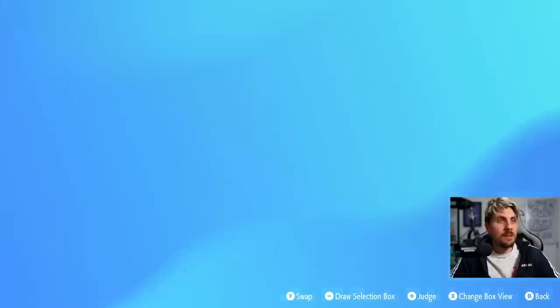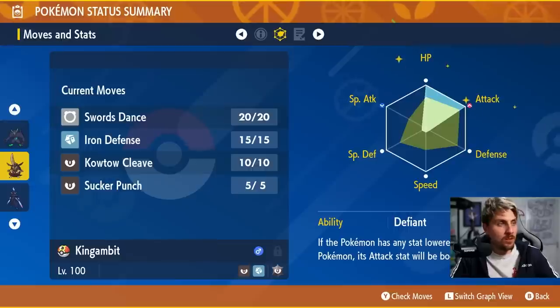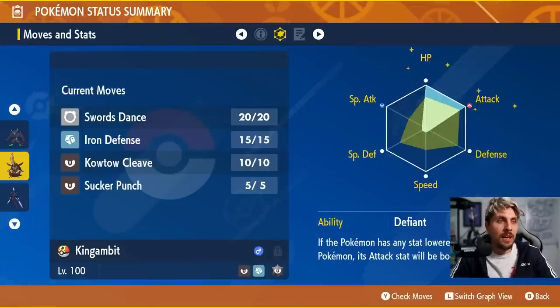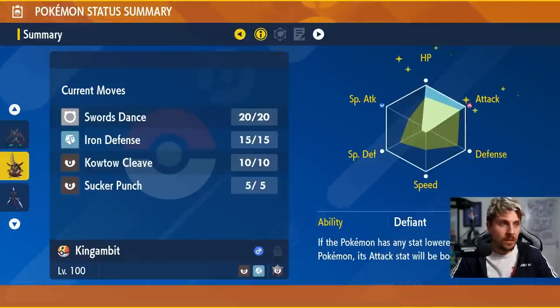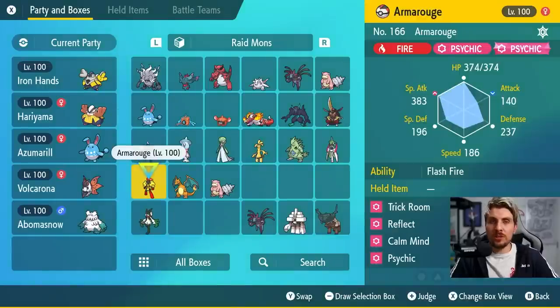Kingambit: Adamant nature, max HP, max Attack. Moveset is Swords Dance, Iron Defense, Iron Head or Kowtow Cleave, and Sucker Punch. Dark Tera typing. Defiant is its ability, so any time your stats are lowered you get an Attack boost, which cuts down the turns needed for Swords Dance. You could also go Steel Tera type and adjust the attacking moves accordingly.